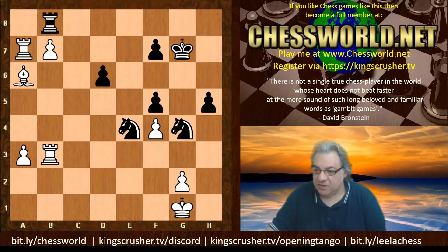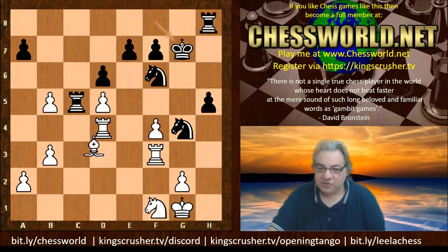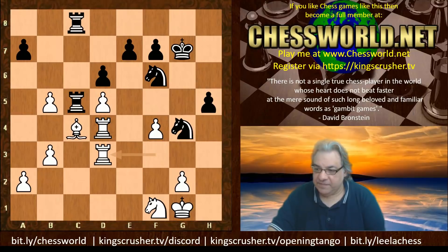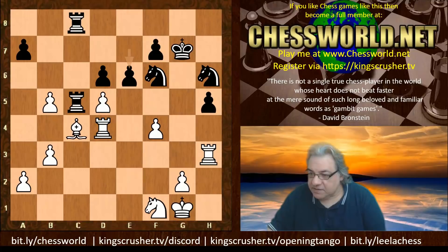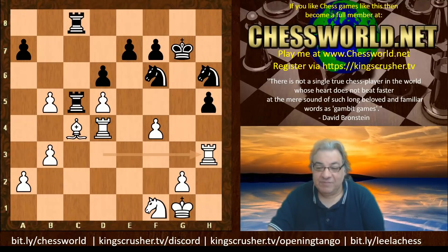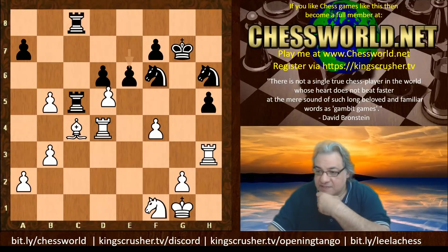Knight takes d5 seems out of the question. So Rook h8, Rook f3, King g7, Bishop c4, Rook hd8, Rook fd3, Knight h6, Rook h3, e6. d takes — you might think this is another radical pawn move. White can just keep improving the position if e6 isn't played. So e6, d takes.